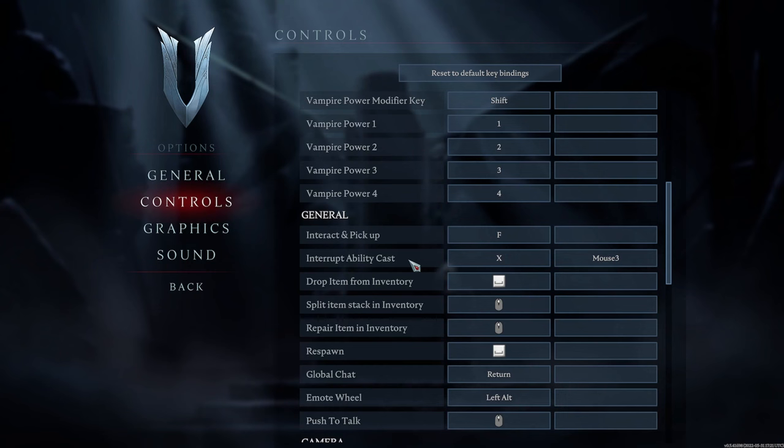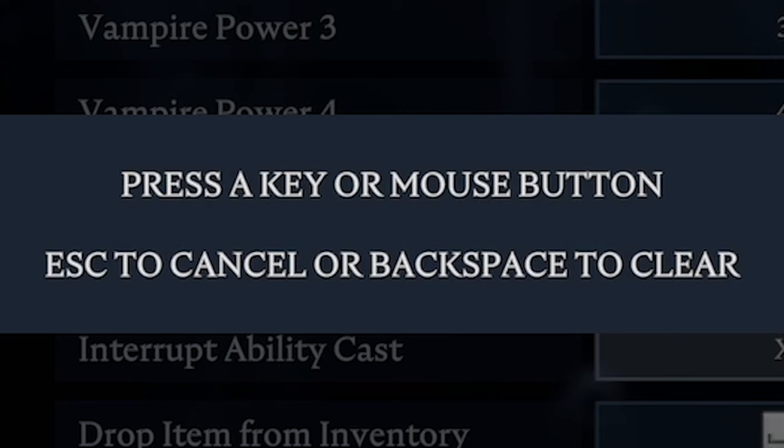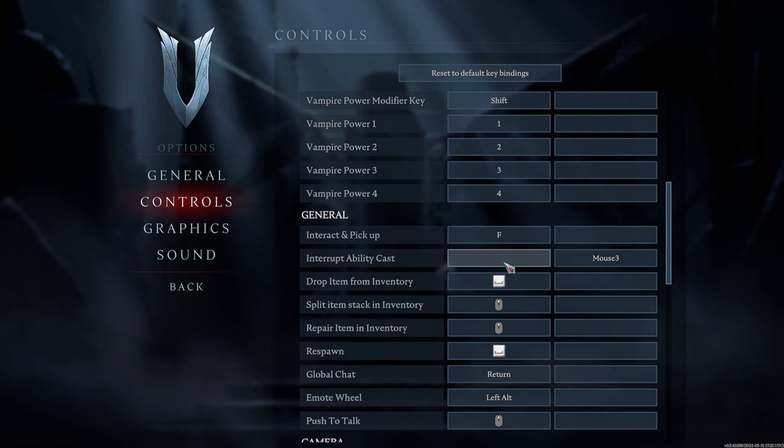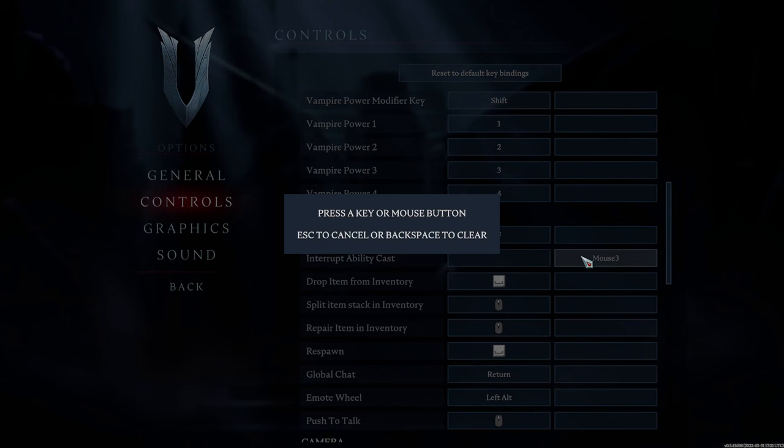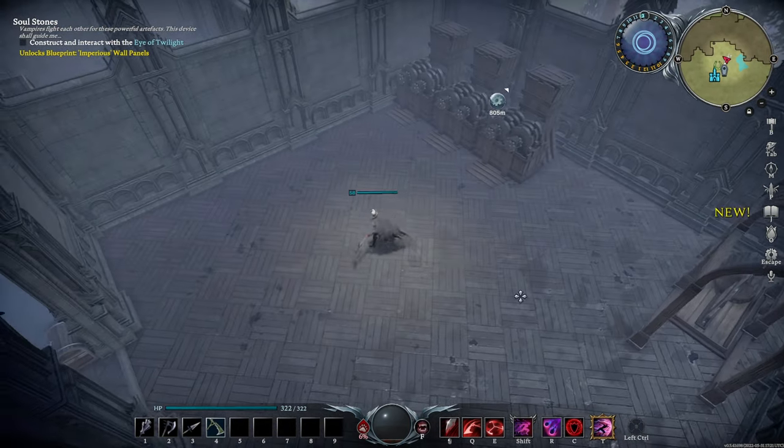If you tried to set your abilities to mouse button 3 or the X key in the past, this is exactly why they won't work — you're trying to cast and interrupt at the same time. This setting obviously nullifies the cast, so we're going to get rid of it entirely by clicking the interrupt cast keys and pressing backspace, which clears the bind so your X and mouse button 3 keys are free to use without any interruptions. Then all you need to do is set your custom keybinds and you're good to go.